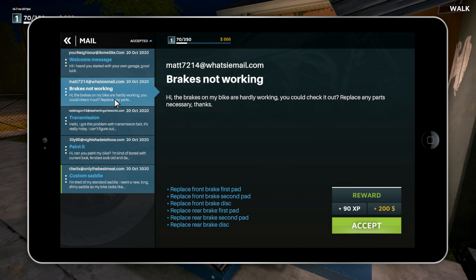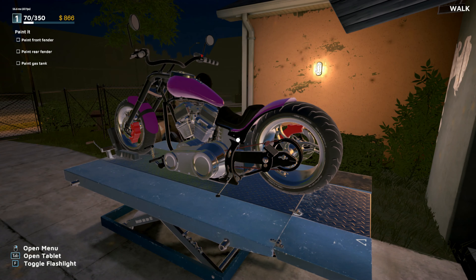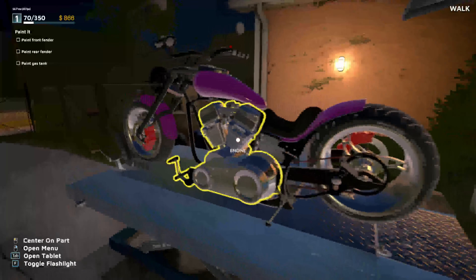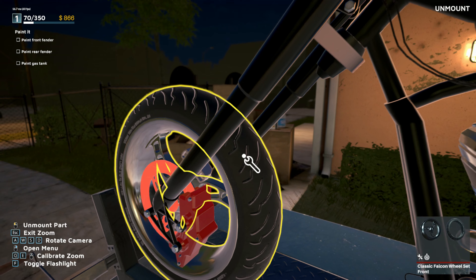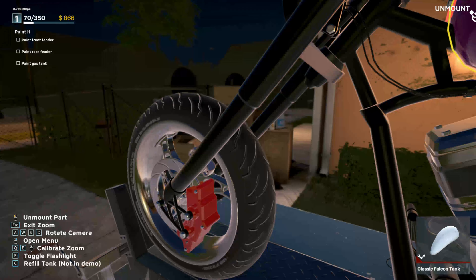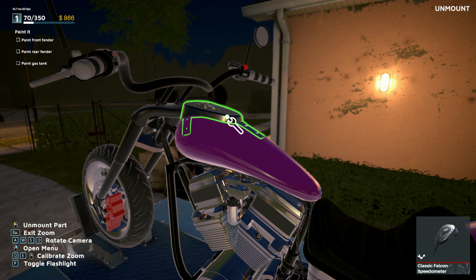Transmission, brakes, and paint — we'll do paint next. Let's see what the paint mechanic does in the game. Let's get these fenders off, the tank, and the rear fender, and then we can get them painted. Oh, that's right, I need to take off the speedometer too.